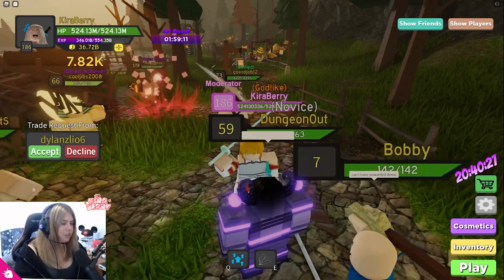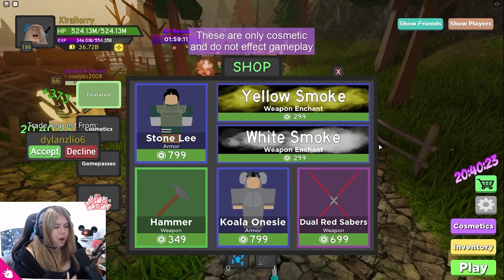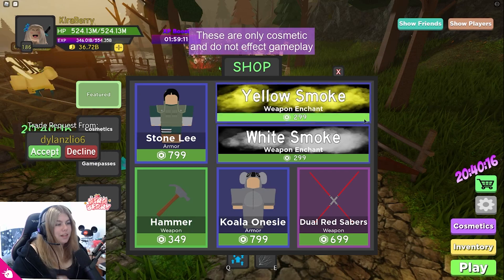But let's check what is in our store today. Look at this, guys — we have the stonely armor, we have the koala ones, we have a hammer weapon, we have dual road sabers, we have the yellow and white smoke. But people have so many better cosmetics than I do.